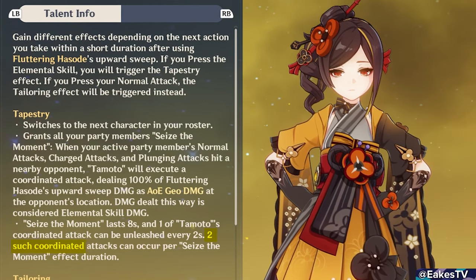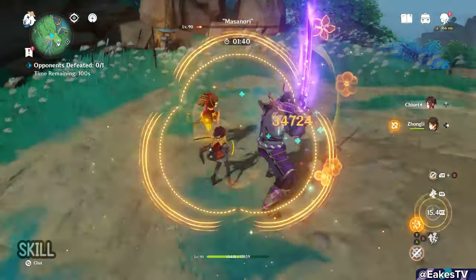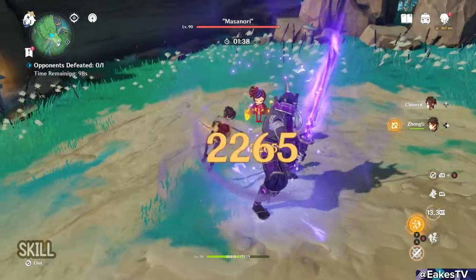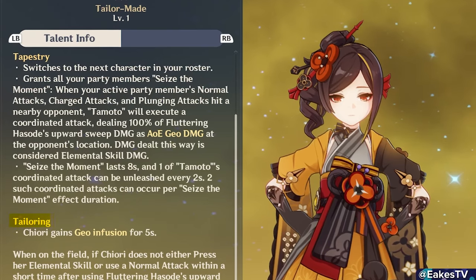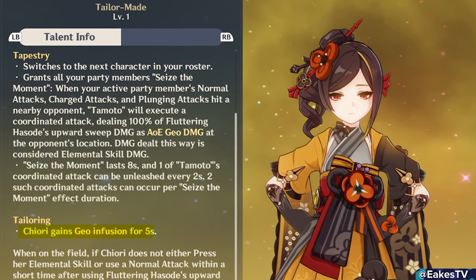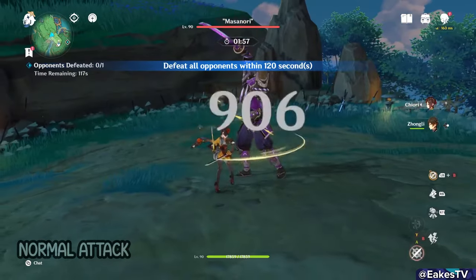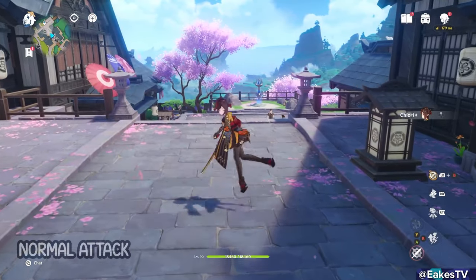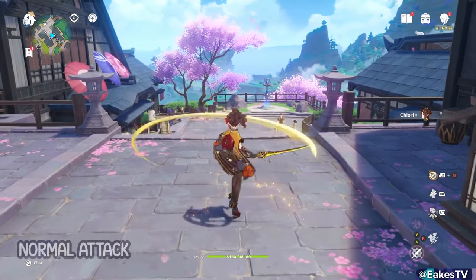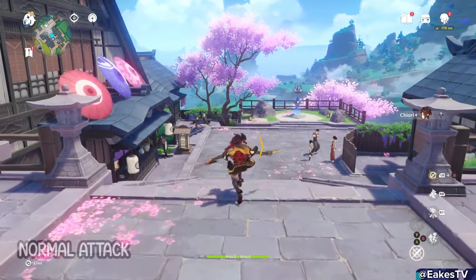This coordinated attack only happens twice per tapestry effect and will only happen every 2 seconds. The other option is if Chiori chooses to do a normal attack after her skill's initial cast — she stays on the field and triggers the tailoring effect, granting her a Geo infusion to her normals for about 5 seconds. Her normals are a super clean 4-hit attack, but even with Geo infusion they aren't going to be doing huge damage.